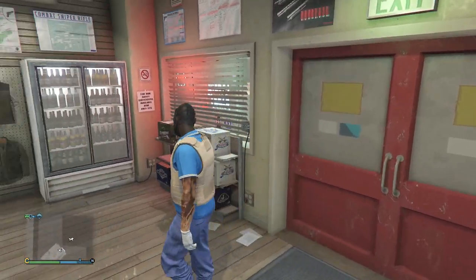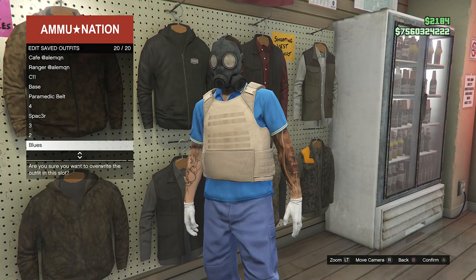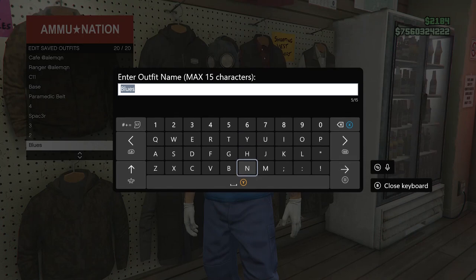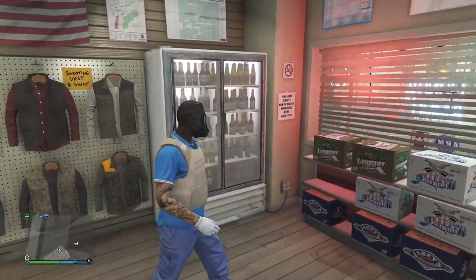Once you have made it to a gun store, head over to the top section, hit edit saved outfits, and save your outfit on any slot you want or the slot you saved it on before. After you have saved your outfit, back out of the tops, and now we're going to start up a job.